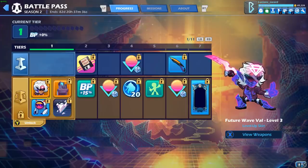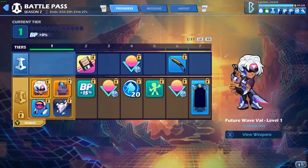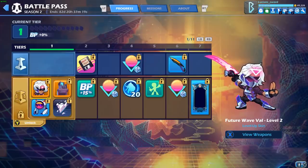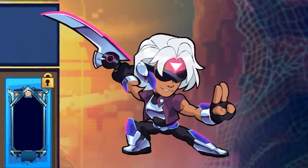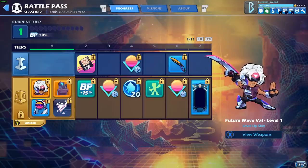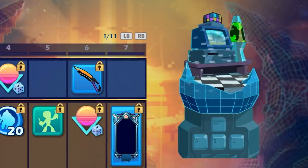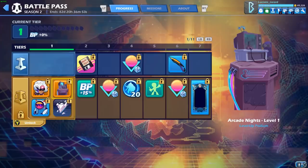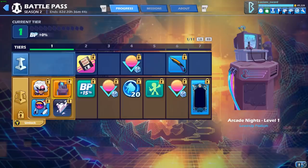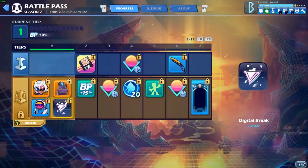Just like last season there's gonna be the free track and the premium track. The free track still gets you some weapon skins, colors, and whatnot. If you purchase the premium track you instantly get the Future Wave Val skin, which levels up to level three — level one, level two, and level three has the animated weapons usable on other legends that share the same weapon. You also get the Arcade Knights podium levels one through three, the Cyber Fly sidekick, and a Digital Break avatar. Unlike the first battle pass, in Battle Pass 2 you can equip the level one or level two versions of skins and podiums even after unlocking level three.